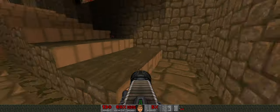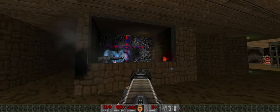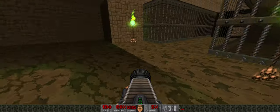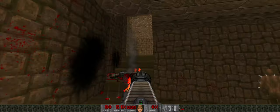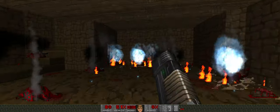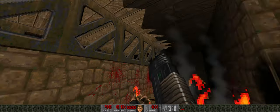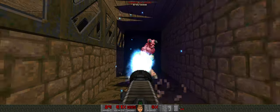I wanted to create a lot of different maps and experiment with a lot of different things. As you can see here I did a lot of detailing — placed some torches down, did some water around here, made doors, and did shadows here and there. Going up here opens a door with more enemies. There's water down here as well. I wanted to play around with shadows — did like kind of axe-shaped shadows. I think it worked out pretty decent, with a Baron right here.